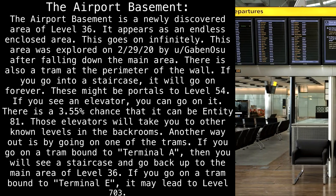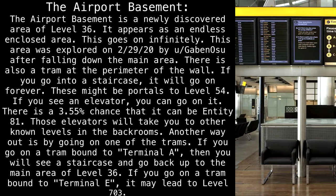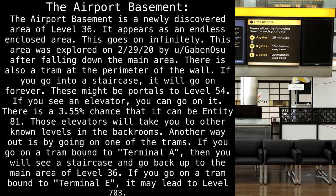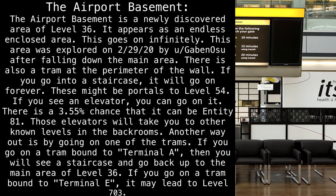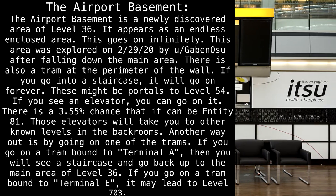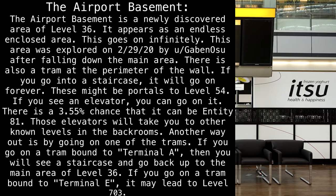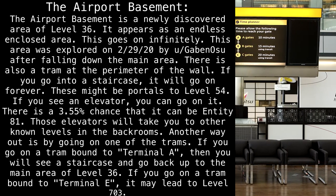Those elevators will take you to other known levels in the back rooms. Another way out is by going on one of the trams. If you go on a tram bound to Terminal A, you will see a staircase and go back up to the main area of Level 36. If you go on a tram bound to Terminal E, it may lead to Level 703.